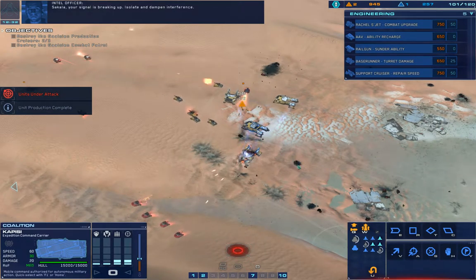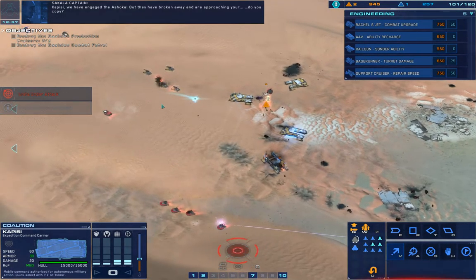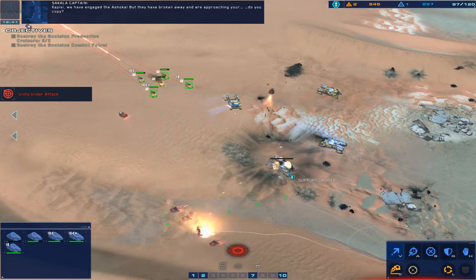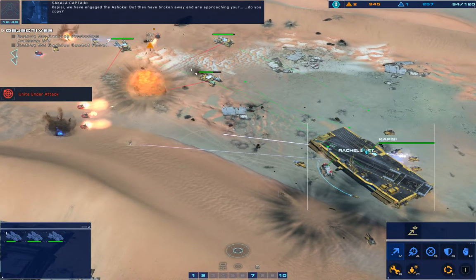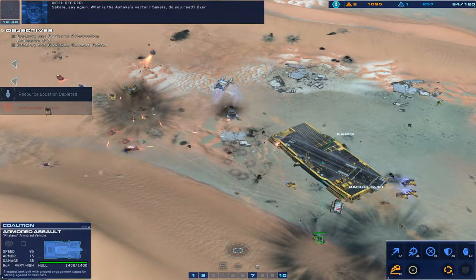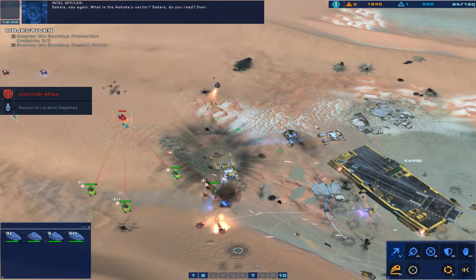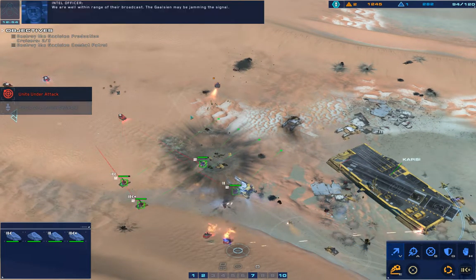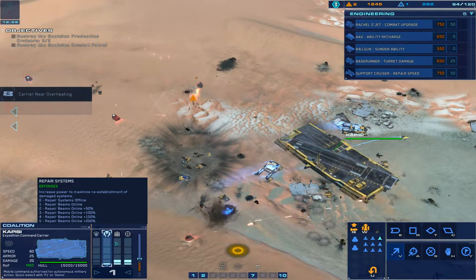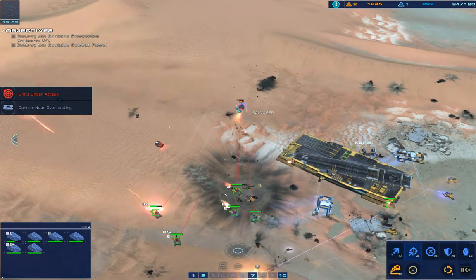Your signal is breaking up. Isolate and dampen interference. Going mobile. Cicala, say again — what is the Ashoka's spectre? Cicala, do you read, over? We are well within range of their broadcast. The Gaussian may be jamming the signal. Receiving, strike fighter taking fire. All out, keep steady, watch the arm.